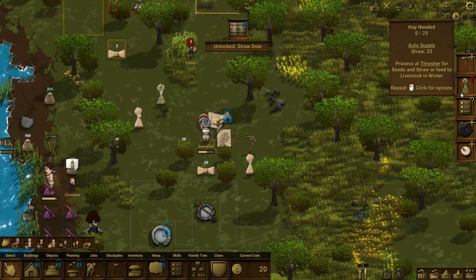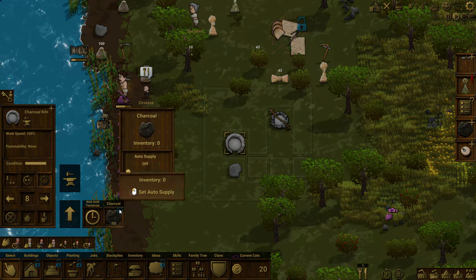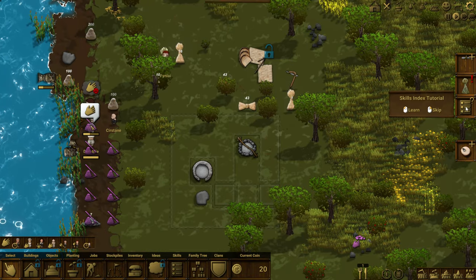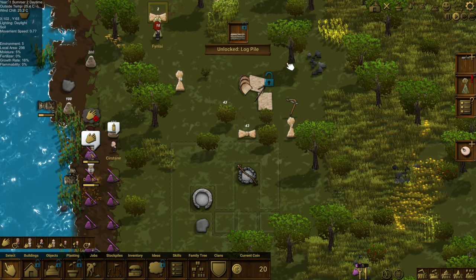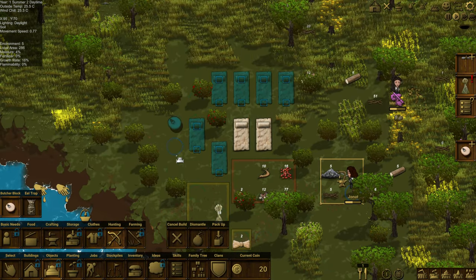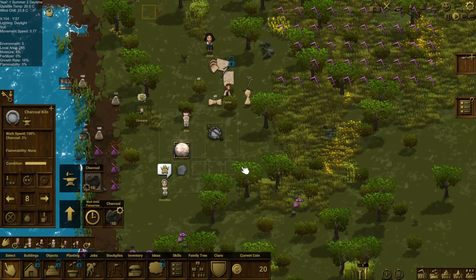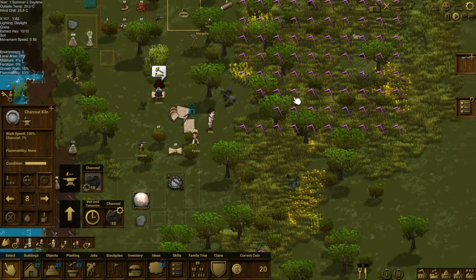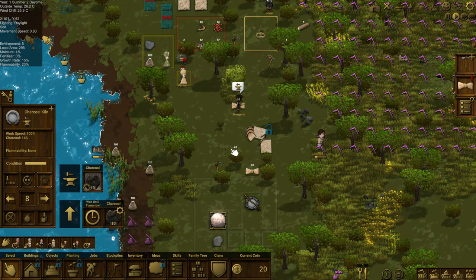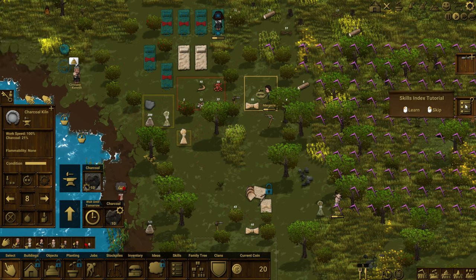We've unlocked the ability to make straw doors — getting a little closer to making buildings. We're going to need some charcoal — let's auto supply like 10 of that. I like the auto supply feature; it makes it much easier to make sure people are automatically gathering certain things. We need a butcher block — man, we're just running out of room to put all these things. I feel like that probably shouldn't be close to camp either, maybe we'll put it over here. We're making our first charcoal in the charcoal kiln. Things are coming along nicely and pretty quickly, it seems.